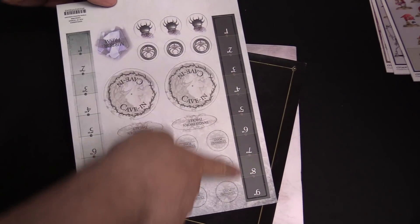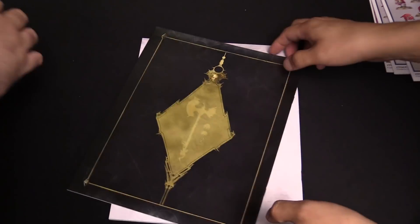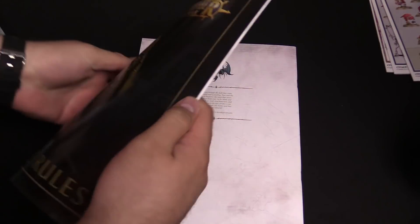We also have punch-outs for tokens and such, plus range finders — little rulers. You get cave-ins and Tangle Thorn Thickets. And here is the core rules for Age of Sigmar — just the full core rules for the game, everything you need to know.